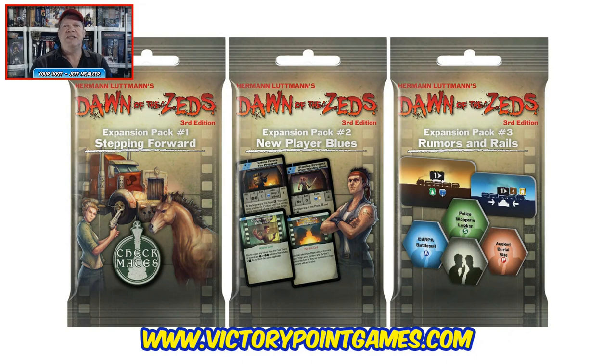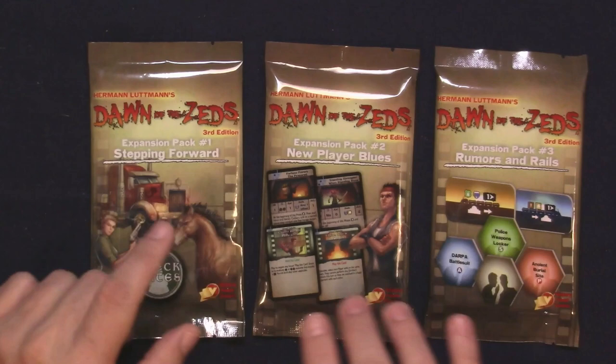As I pointed out in the opening, I am going to be taking a look at the three mini expansions available for one of my favorite games of all time, Dawn of the Zeds. My nephew Cameron really loves that game and his friends dig it too. They're kind of like booster pack-sized expansions with a variety of different things in them — some have cards, some have counters, some have a mix of both. These are from Victory Point Games, and each carries an MSRP of $9.99. They are available right now.